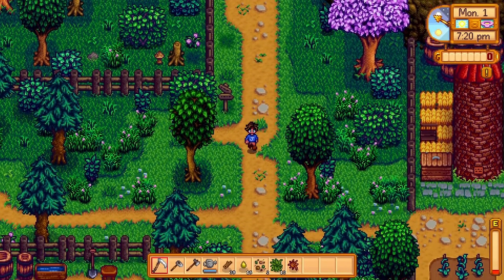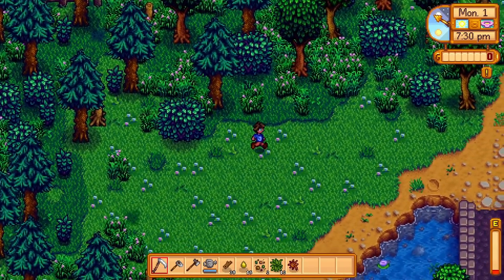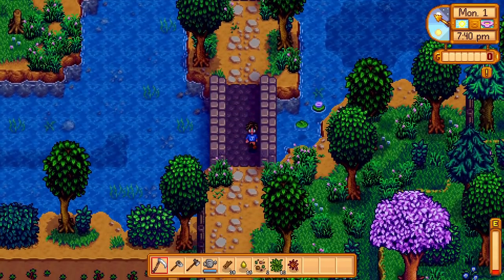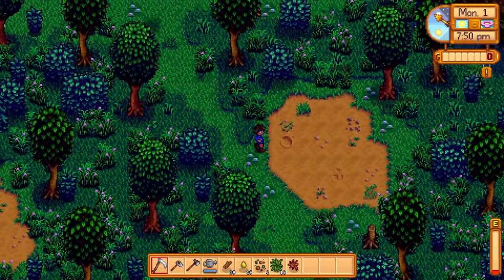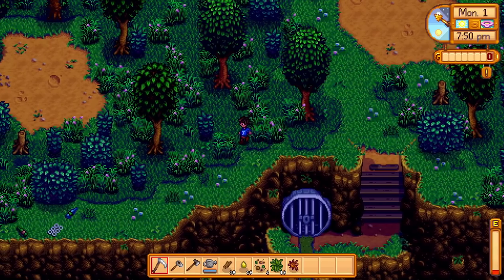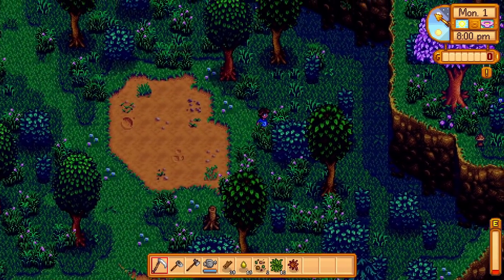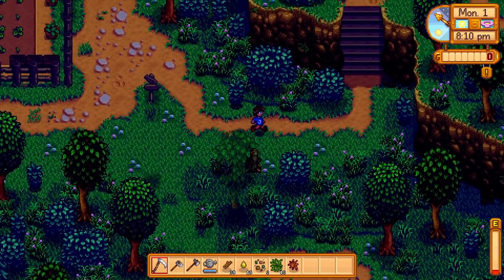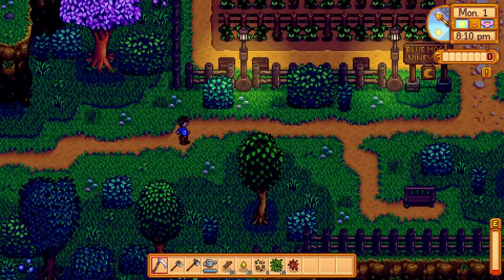We can't visit Gunther today since the museum's closed. We zip straight south, cross a bridge, pass a bonus farm area, and head all the way down to look for spring onions — but there aren't any today. We swing around past what looks like Sophia's farm.